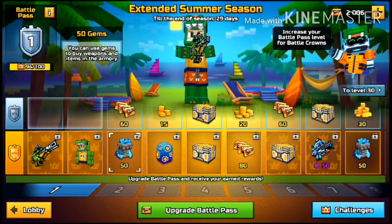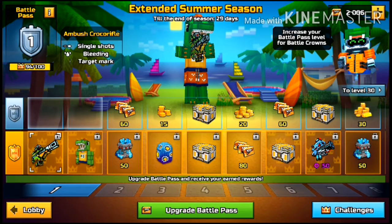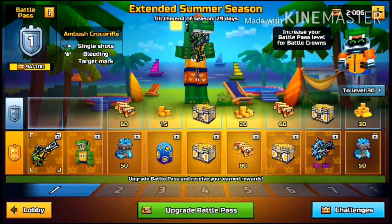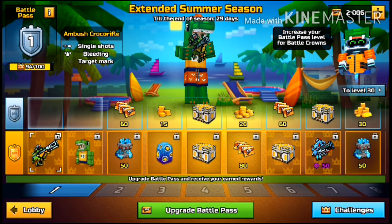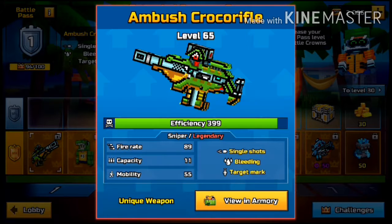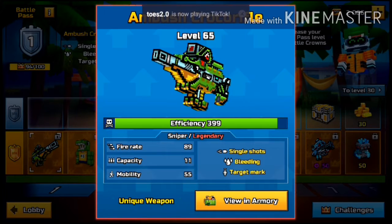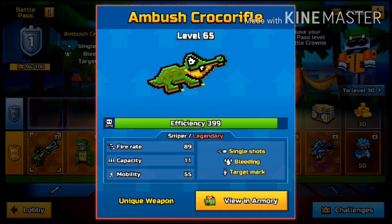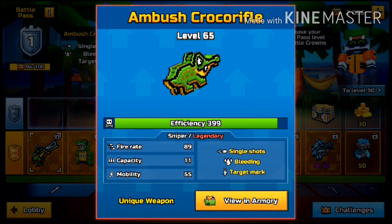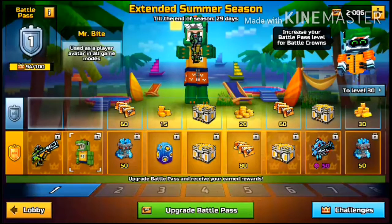Alright guys, this is the Battle Pass. The first weapon you start off with is the Ambus Crocker Rifle, which is a Sniper Legendary. It's Sniper Legendary, single shot with bleeding, target mark, fire rate 89, capacity level, mobility 55. As a Sniper, it's the first weapon you get, along with Mr. Bite.